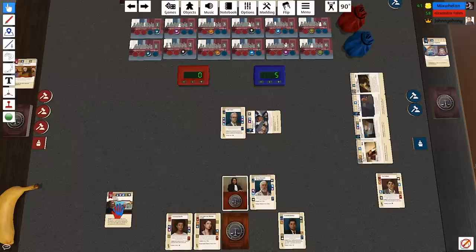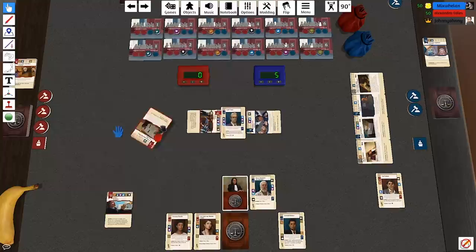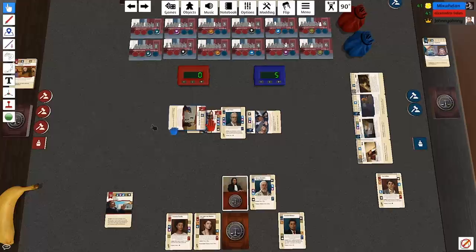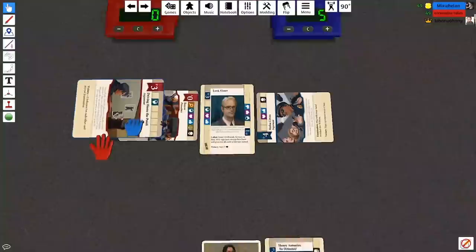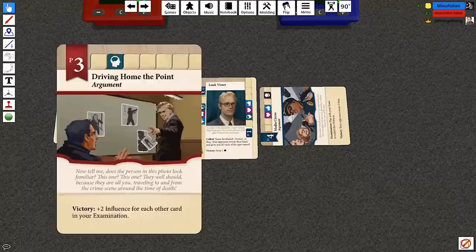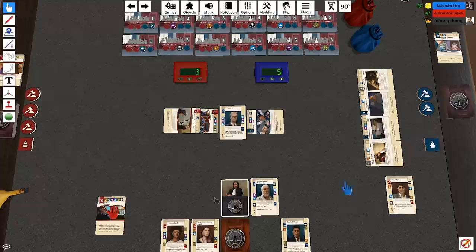I'll just do the procedure thing and draw the top two cards — play them instantly. Oh, plus two influence for each other card in your examination if you win with that card on top. I get three for that card. The judge flips. But if it was an argument card would I be able to do the text? I think if it said 'examination' then you would.